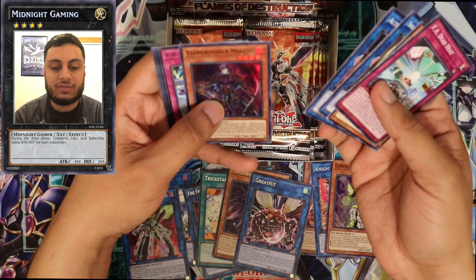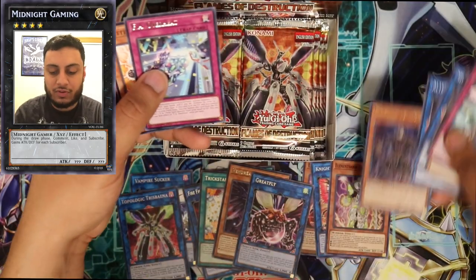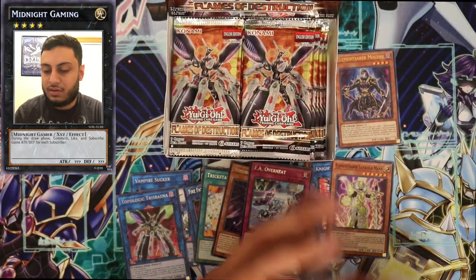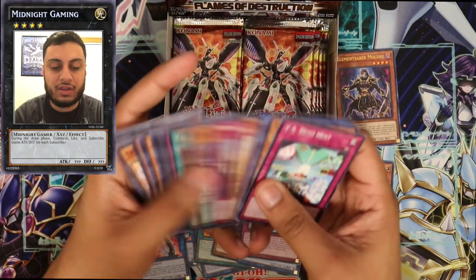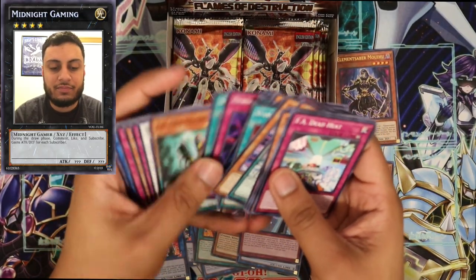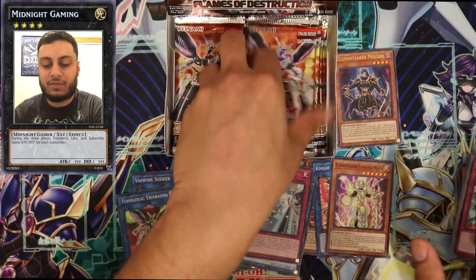I got Elemental Saber Molihu — that's one of our Ultra Rares. F.A. Overheat. I wonder if we got any of those cards that are really going up right now — I think it's called Waking the Dragon. No, we haven't got any so far yet.